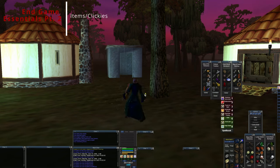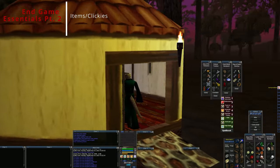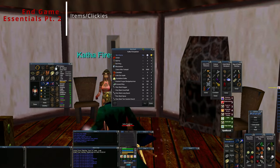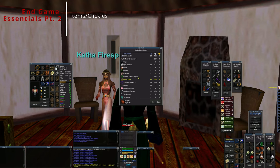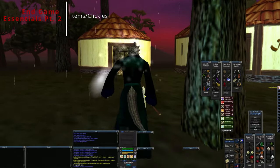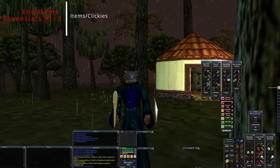Next I'm going to let you take a look into my bags and how I order them as far as reagents and other items. I want to point out the premier reagent dealer in all of Project 1999, here in East Commonlands - Katha Fire Spinner - who deals all your reagents: jasper, peridots, tiny daggers, etc. I need some more peridots so I'm going to buy those.